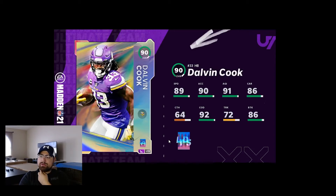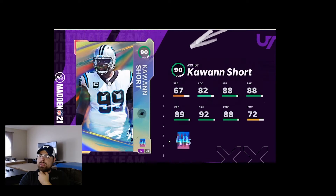I'm debating if I'm gonna get it or not. Then we got Kwon Short: 67 speed, 82 acceleration, 88 strength, 88 tackle, 89 play recognition, 92 block shed, 88 power move, and 72 finesse. We always get a Kwon Short multiple times a year — he is an extremely good defensive tackle. That's all that's in the game today.